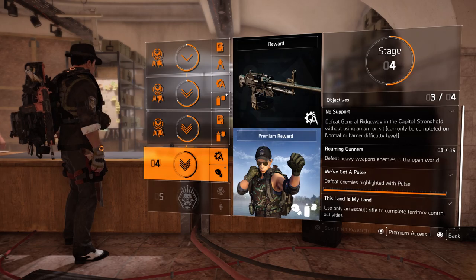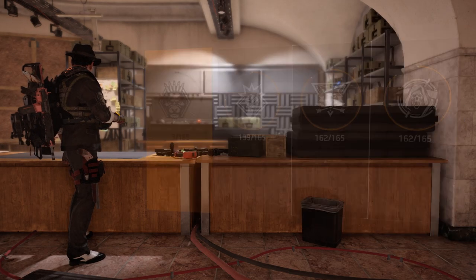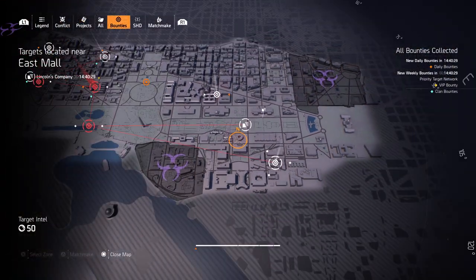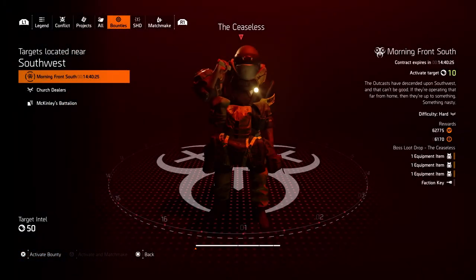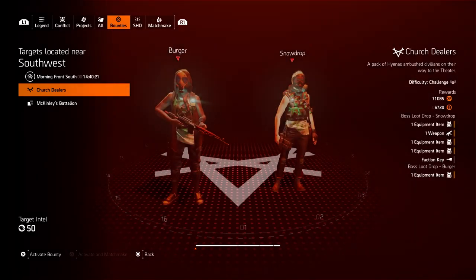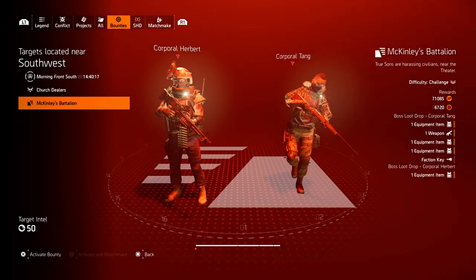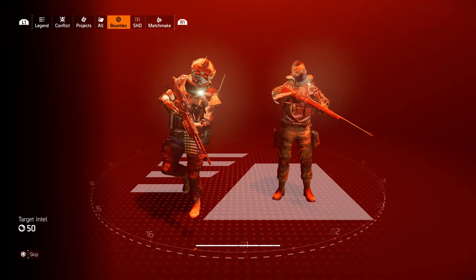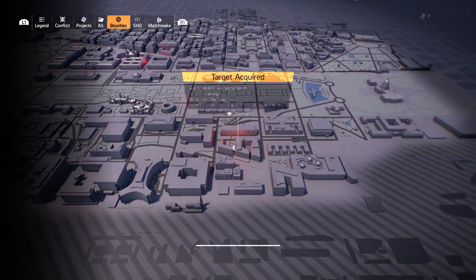Specialization gunner: three out of five, so we need two more heavies. Just do bounties — that's the easiest way. If you click on the bounty you can see what kind of enemies you're up against. There's a heavy, Corporal Hulbert — I'm gonna finish him. Hit that X button for 'target required' and go search for him.